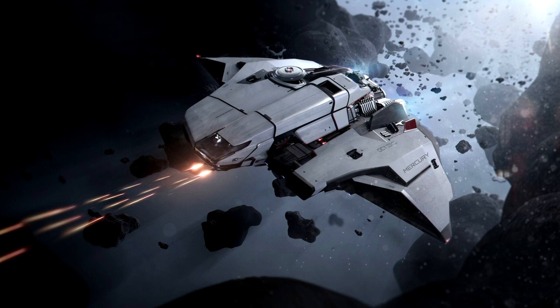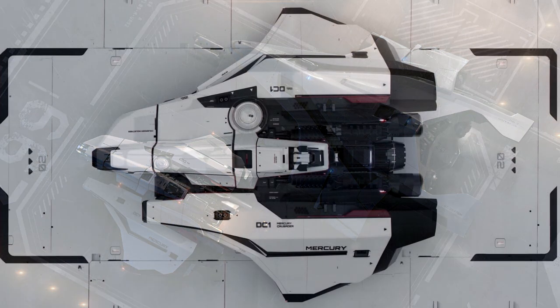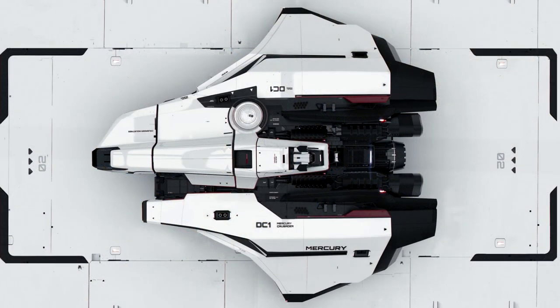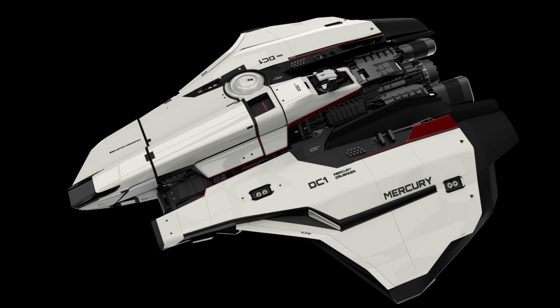Additionally, the ship comes with four of Crusader's VTOL thrusters, making getting on and off the ground quick and easy. As for smuggling — while it's more of an option than a career — there are places where you can access the ventilation system and store goods and people to hide them on board from anyone trying to find them. It's an interesting concept, though if the ship is known for having these passages, wouldn't everyone just know to check there?